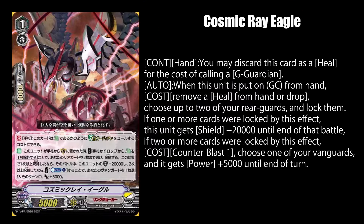Let's begin today's Vanguard news with the next two V-Guard promo cards, with Link Joker and Neonectar finally getting their turn to shine, especially when one of them is getting a premium stride deck set. Cosmic Ray Eagle, while in your hand, lets you discard it for the cost of calling your G Guard. When it's put on the guardian circle, you can remove a heal trigger from your hand or drop zone to lock up to two of your rear guards. It gets 20k shields if you locked one or more cards, then you can pay one counter blast if you locked two or more cards to give your vanguard 5k power until end of turn.